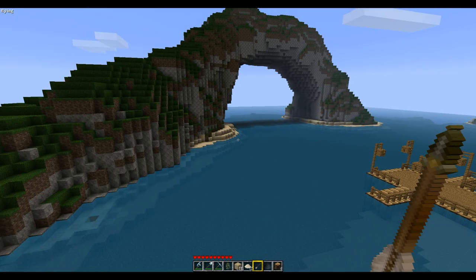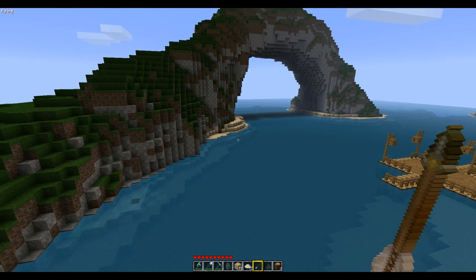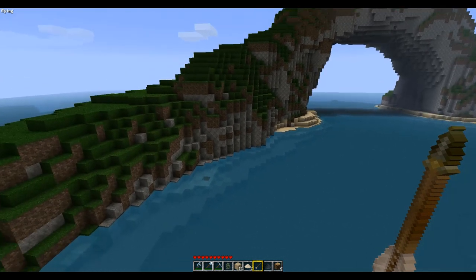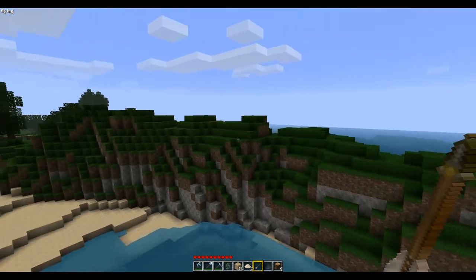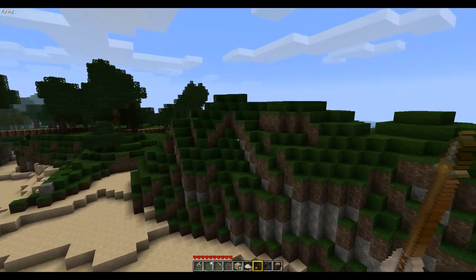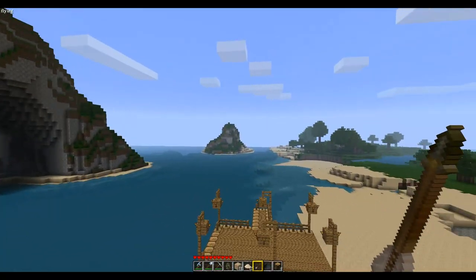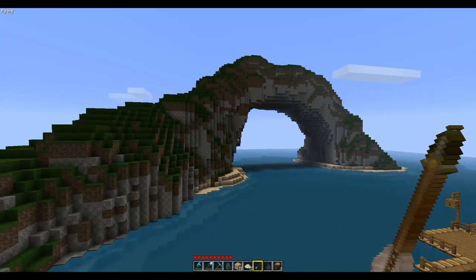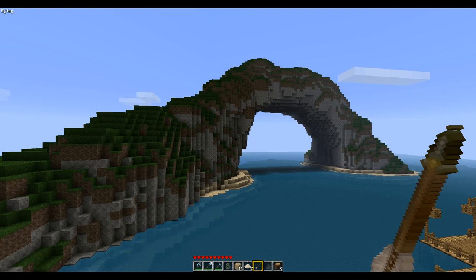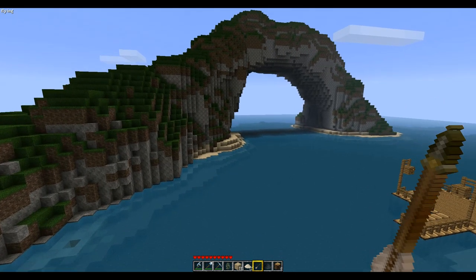Hello everyone and welcome to another Krebs Koho Minecraft server update. Obviously I've done some progression since the first server update. We got to take a look at the stuff that I've been terraforming and making, such as the big hill and that big gigantic arch along with that island over there. You guys were quite impressed by it. Well, this is two days later — I spent a few hours working on the server and I'll show you guys what I've done so far.